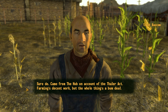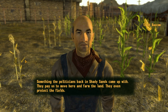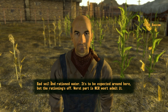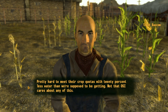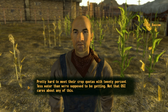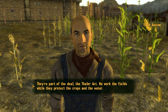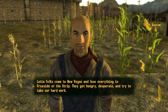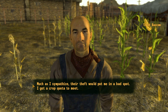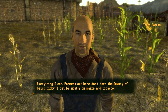Talking to another worker named Trent. He came from the Hub on account of the Thaler Act — farming's decent work but the whole thing's a bum deal. The Thaler Act: politicians in Shady Sands pay workers to move here and farm the land, and they even protect the fields. 'Why is this work a bum deal?' Bad soil and rationed water — NCR won't admit the rationing's off. 'Pretty hard to meet their crop quotas with 20% less water than we're supposed to be getting.' He grows mostly maize and tobacco.